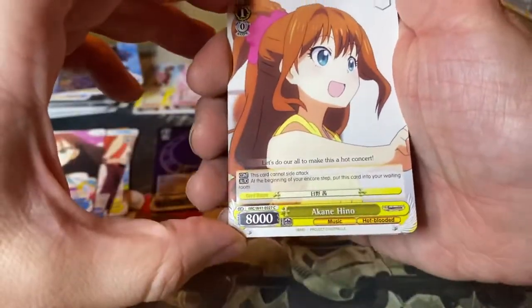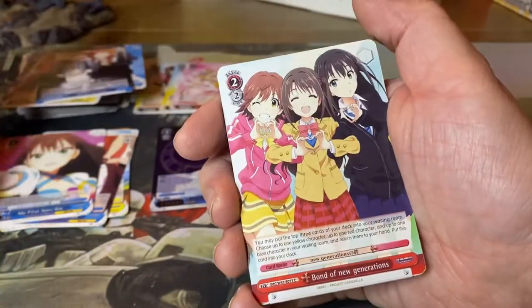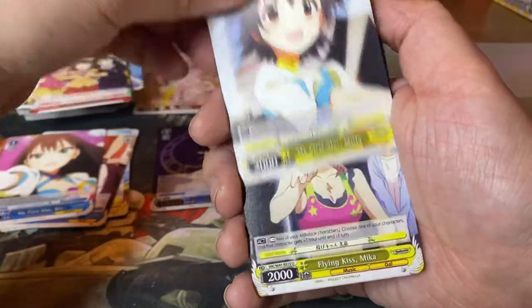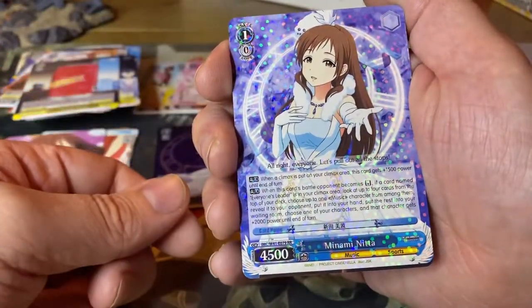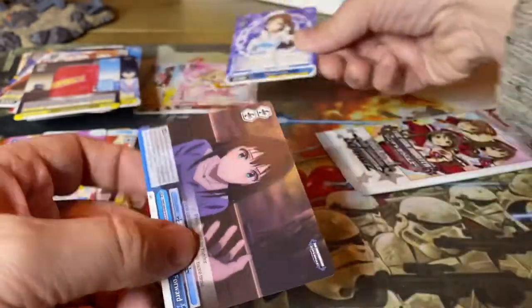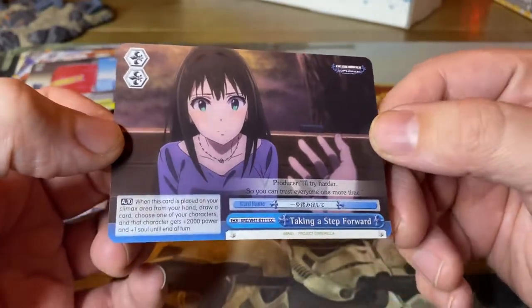Akane Hino, Sealed Grimoire, Bond of New Generations, My First Star Miria, Flying Kiss Mika, Energy Drink, and Minami Nita — double rare. So no, we didn't have the full set yet. And we have Taking a Step Forward.